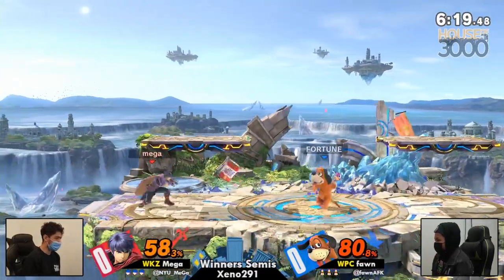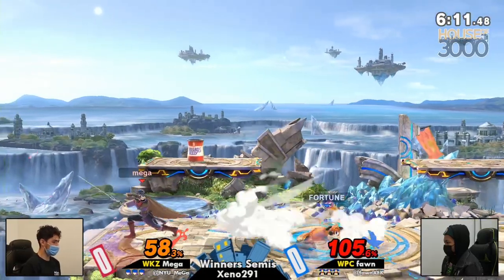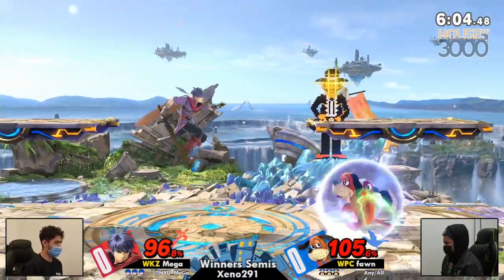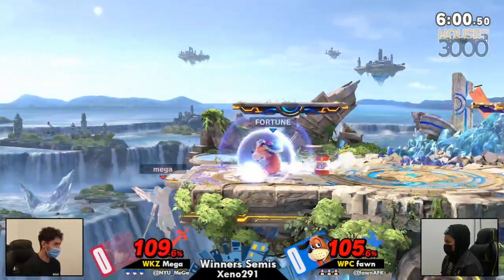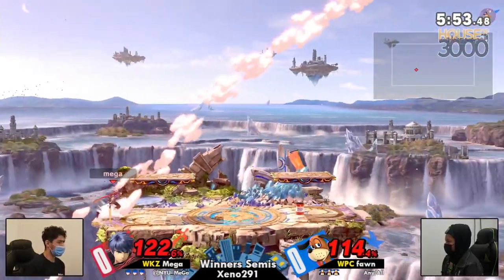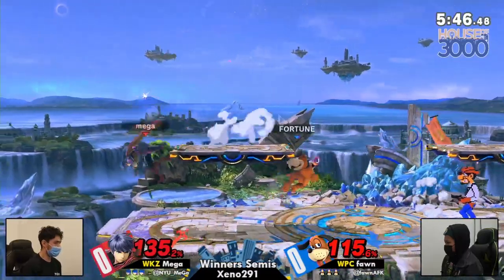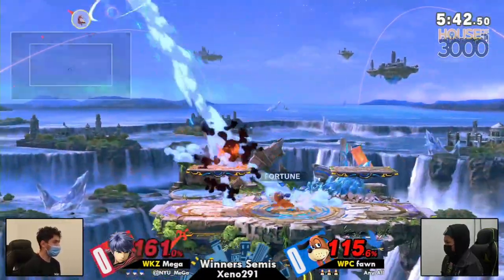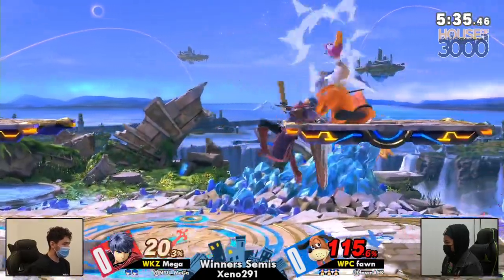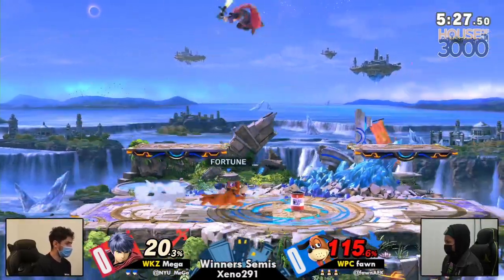Some great trades there — Mega is unafraid to just go in, doing a great job of avoiding the cannon and knocking it back. Fawn has to go for the can towards the right but is still able to get the conversion, evening up the percentages. This is where Fawn really thrives — ledge traffic — but just barely gets clipped by the Aether. Fawn had the forward smash charged and ready. It's easy to edge-guard Ike but you have to know how to do it. Just barely gets clipped into the can, and that's Fawn taking the first stock.